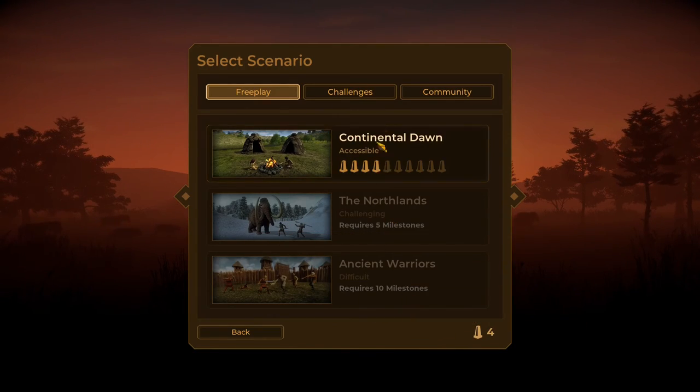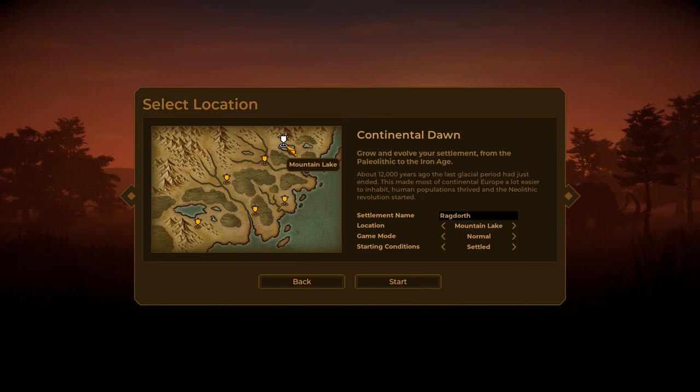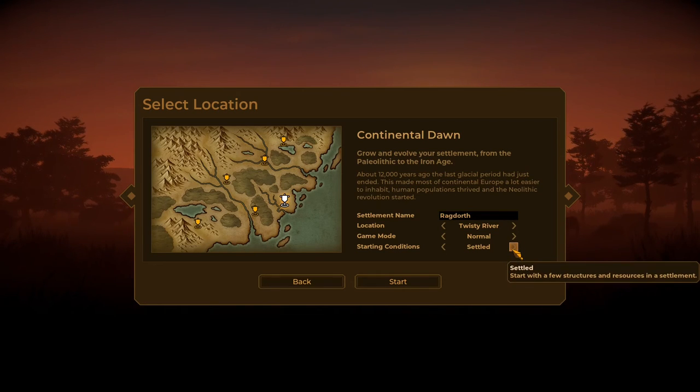First up, you're just going to click new game. There are a couple of different difficulties — you have to unlock a certain number of milestones to get there, so we'll start with the easiest one, which is Continental Dawn. Then you pick your location; there are a number of locations to pick from. Access to a river is usually pretty good in terms of fish and hunting grounds. It'll give you a random name, you can pick your game mode and your starting conditions — you can start with no village or with a little bit of a village. We'll start with a little bit of a village just to give you a sense of how the gameplay goes.